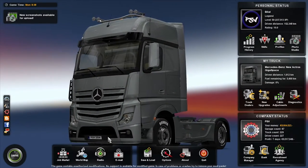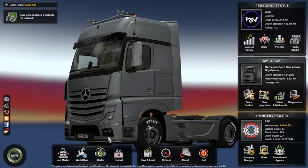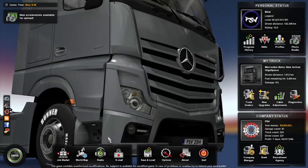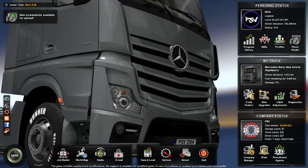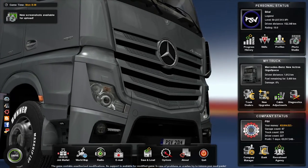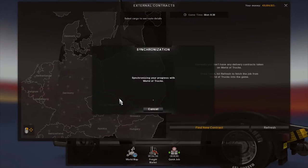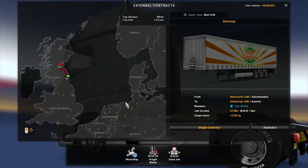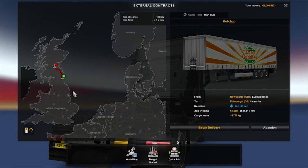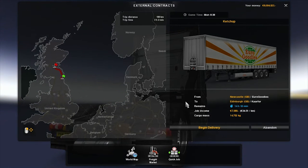Hey guys, PSV here and welcome back to another video. Today we're doing something a bit different — we're still going to be doing some trucking as per normal, but we're going to be using a new feature on the brand new update that's only just come out of beta and is now live to everyone. We're going to go from Newcastle Pontile up to Edinburgh, so it's not too much of a journey — about three hours and two minutes to drive.